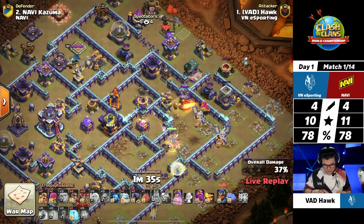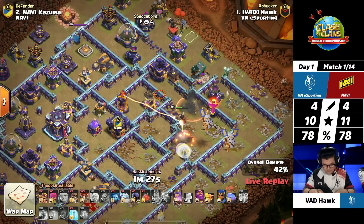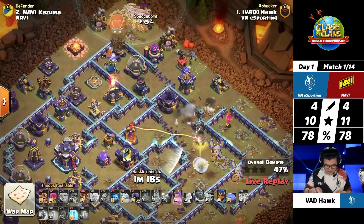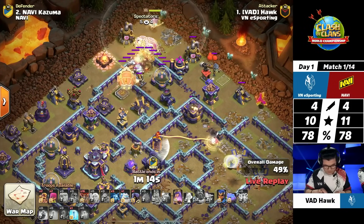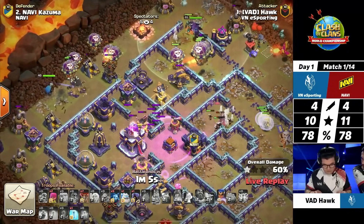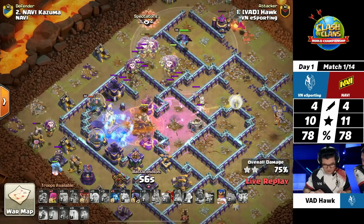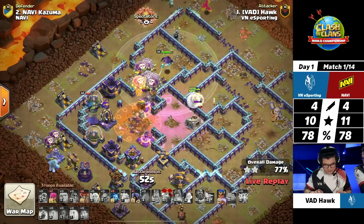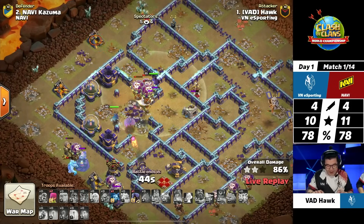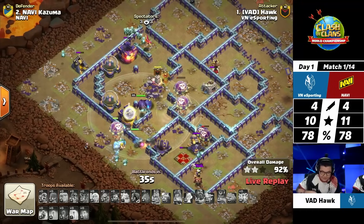Looking at the percentage — it's exactly the same as VN. This is so close, a difference of one star. A three star here for VN would put them up to 98%, which means it comes down to what Klaus does in the final attack. The warden ability protects the blimp making it all the way to the Town Hall, and the queen has a direct path to the multi-target inferno. The Royal Champion ability goes off and the blimp makes it to the Town Hall — there are super goblins in it and they take it out. He freezes the monolith so the Royal Champion can take it out. The balloons are trickling in to tank for the scatter shot splash damage — and they are celebrating! VN puts up a 13-star performance in the very first match.